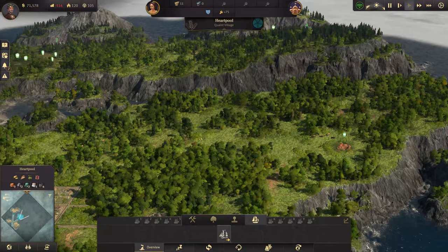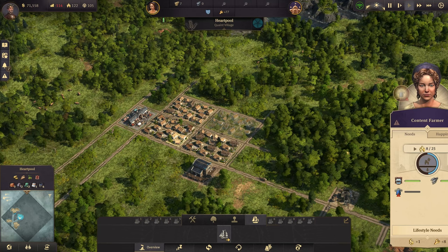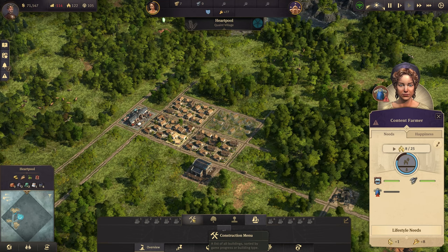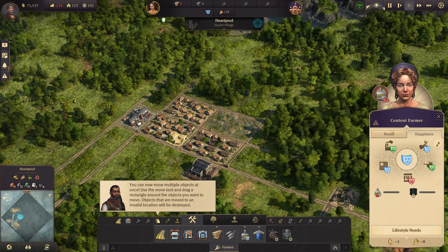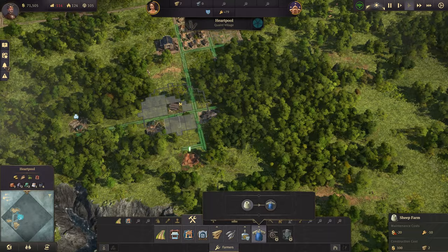We have more timber now, so we can come in and get a couple more buildings built. We're trying to get up to 100 farmers — and we've already unlocked that, beautiful! So now we can do some more building. We need schnapps, which is a luxury need for happiness, and we need work clothes, which is a basic item. We'll go ahead and do that right away. We'll need sheep farms — I think we'll put them over this way, not disturbing the forest.